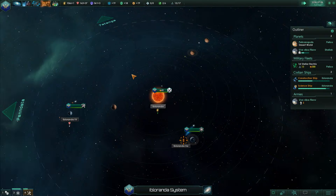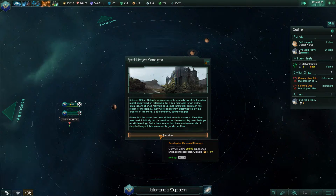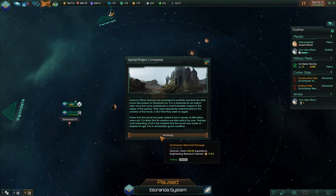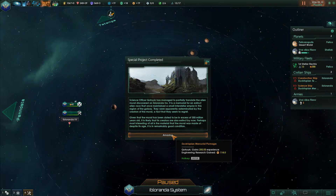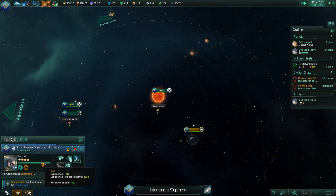Our science ships are still studying those alien minerals, and we're building the mineral and power plant. Special project complete — we partially translated it, and it's a memorial. It still looks brand new, but this was 300 million years ago — that's kind of interesting. We got 200 experience. He's so close — he just needs 38 more experience and it'll be awesome.